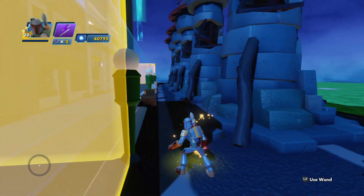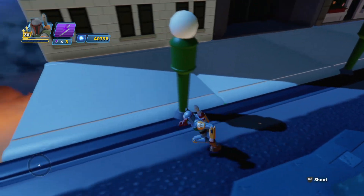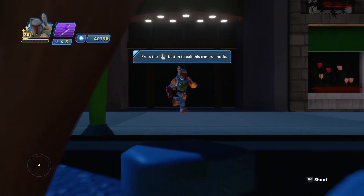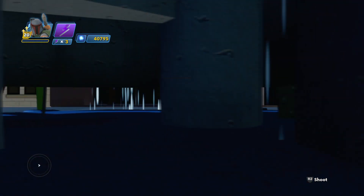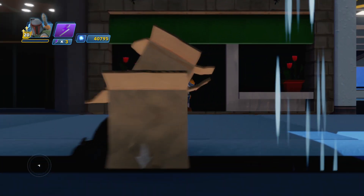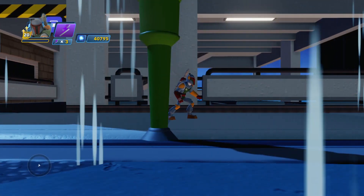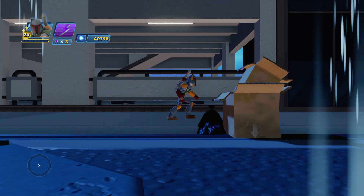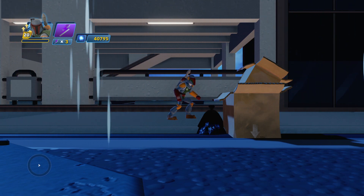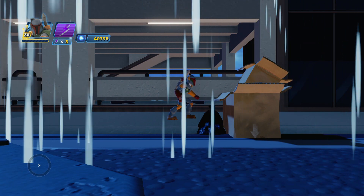I put this barrier here to stop me going too far forward, and I'll show you what happens. So here's Boba Fett in the rain. But if I go forward like this, see the camera tracks with me and wrecks the illusion because it brings the tower into the shot. So we don't want that.